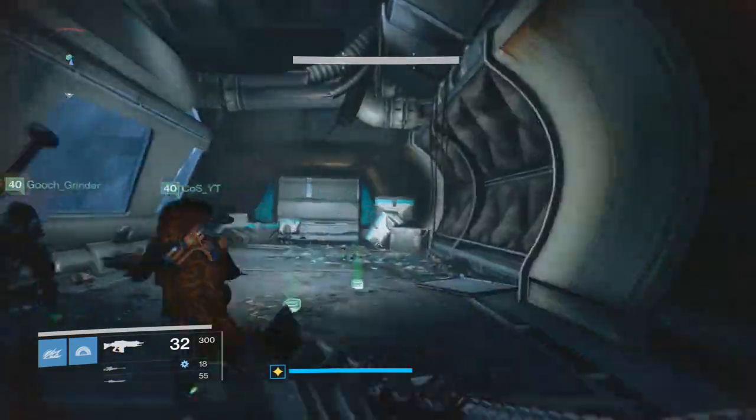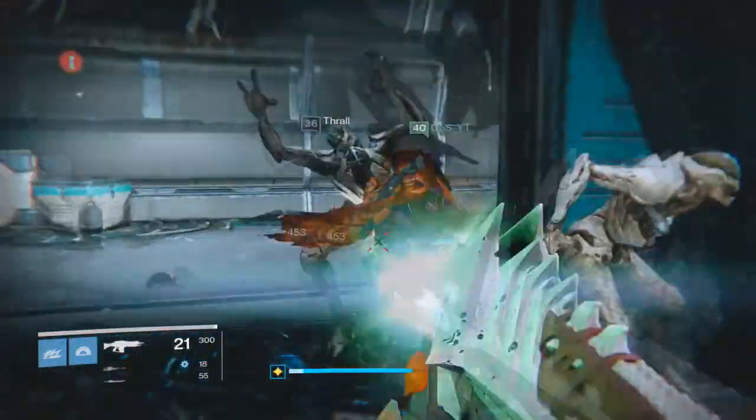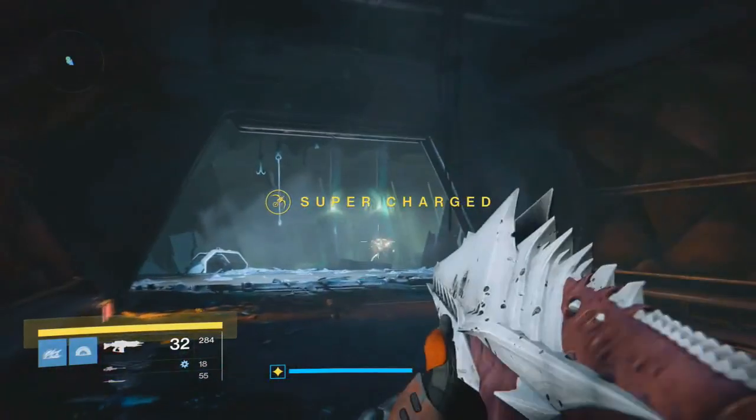Once you've opened up those two doors, continue on as normal to find the ultra captain again. Pop another Three of Coins and hopefully you get that exotic engram.